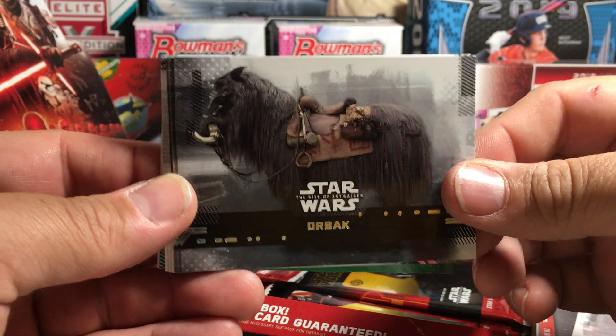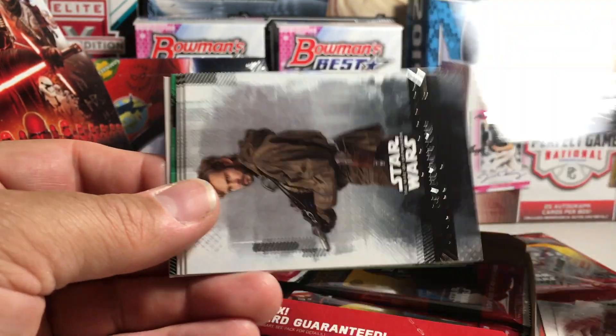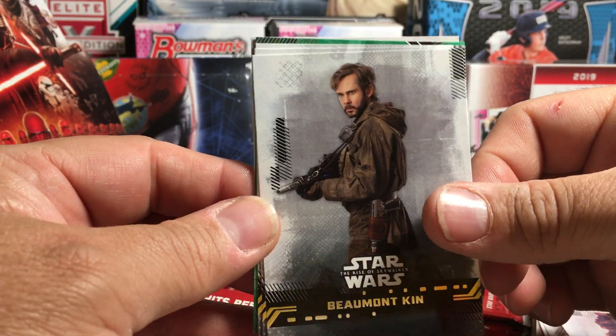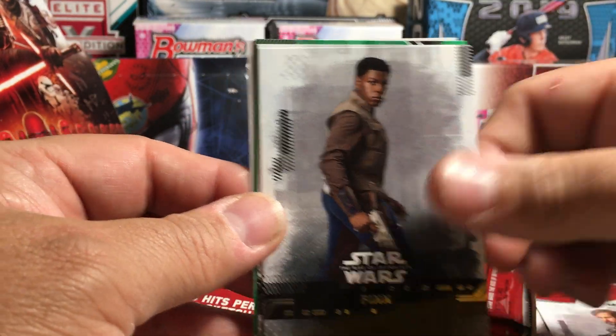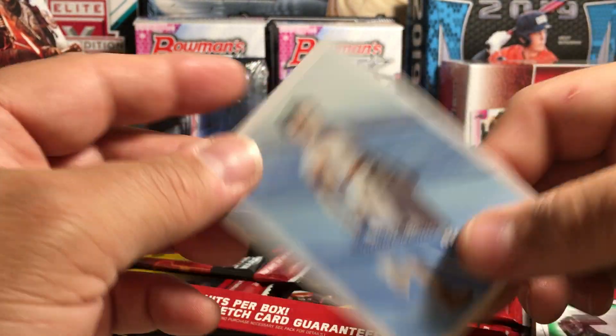There's Durbak. The Millennium Falcon Hallway, Desert Landscape, Beaumont Kin, Finn, Officer Candia, Green Night Buzzard, and Ray.